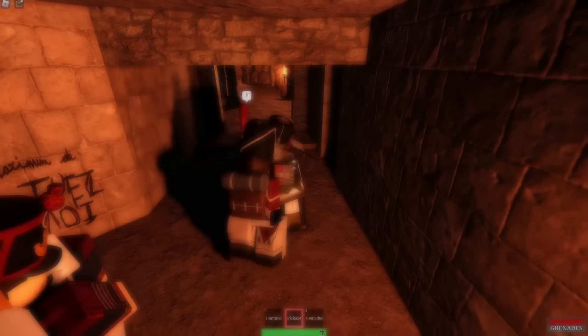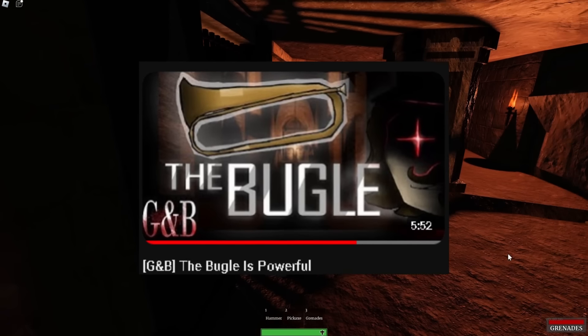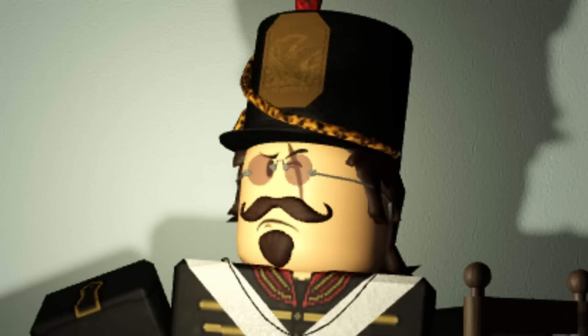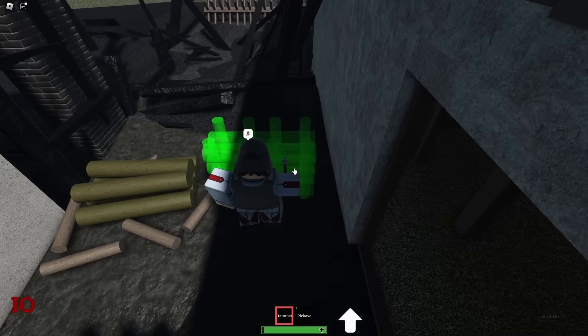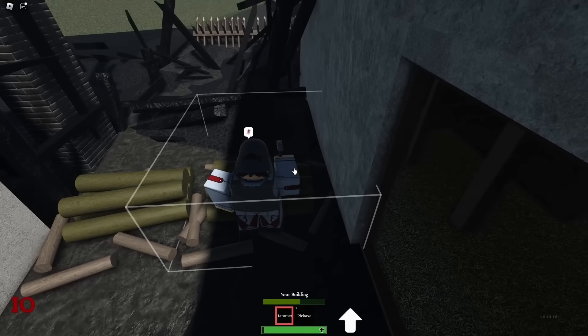I'd like to preface this section of the video with this: I am NOT a sapper main — I'm a bugle main and I don't play sapper often. Despite this, I believe I can still give some tips to help you use the pickaxe effectively. Because of the pickaxe's, let's just say, less effective crowd control capabilities, you're going to want to be a bit more active with this weapon — and no, not managing your buildings type active, although you should still be keeping your buildings healthy as any sapper should.